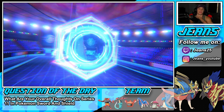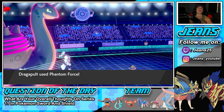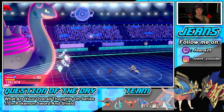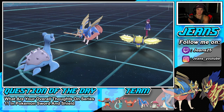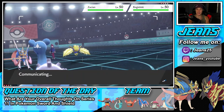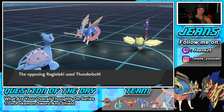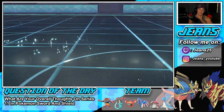Behemoth Blade comes in and we avoid the attack — what a turn. Max Volcalith chip is chipping away but I think we can KO the Regieleki. Lapras is going to go down — I could protect but I'm just going to drop a Hydro Pump and try to land it. We already got off our Aurora Veil, got a kill on Coalossal, made a great protect, dodged a turn, and now get off the Phantom Force on Regieleki. It needs to KO to make it a 1v1 Zacian versus Zacian.